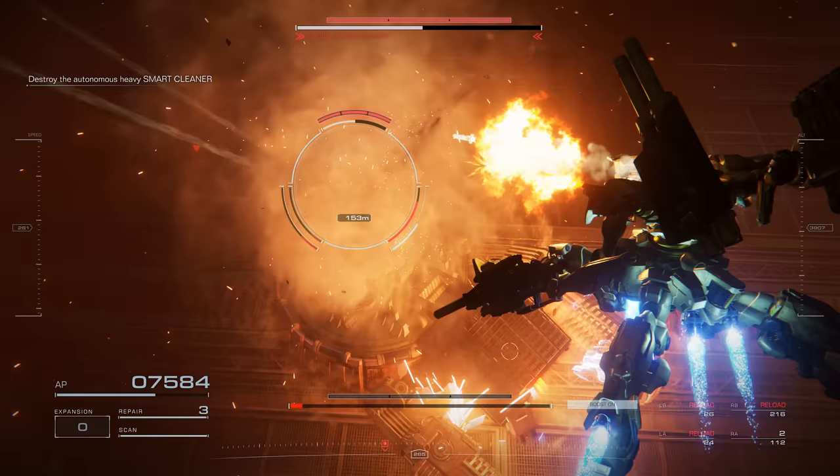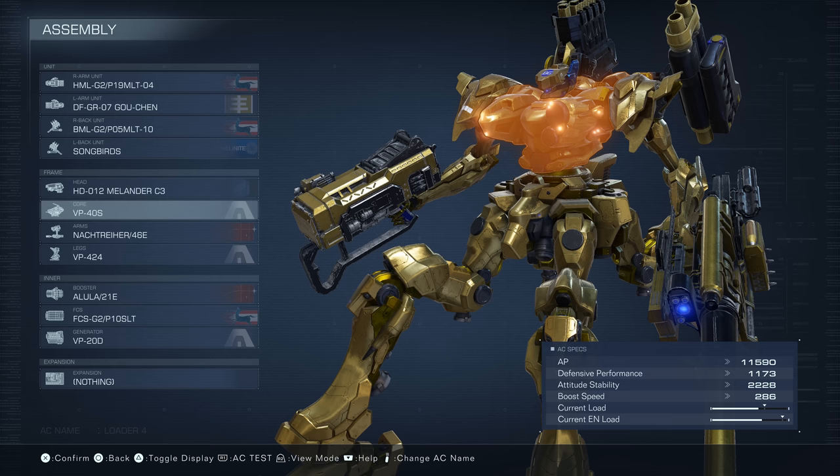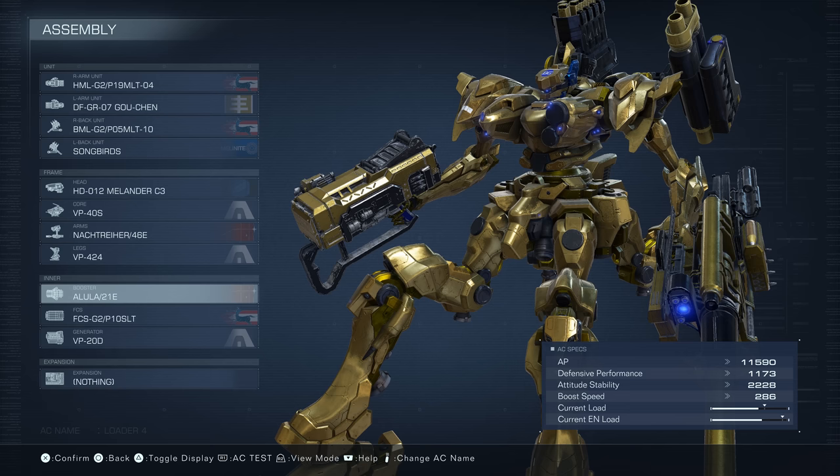Quick parts recap: the HML Missile Launcher, DF Grenade Launcher, BML Missile Launcher, Songbirds, HD-12 Head, VP-40S Core, Nosh-46E Arms, VP-424 Legs, Alula Booster, FCS-G2, and the VP-20D Generator.